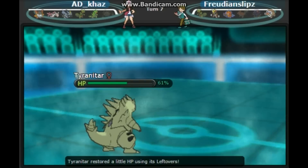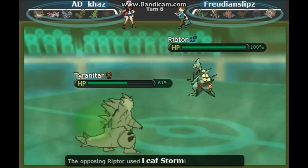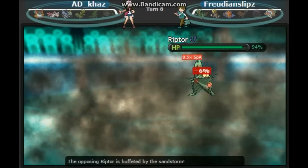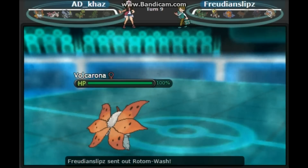Now he's going to go into his Sceptile, and I'm going to try to survive whatever it can do and get up my Stealth Rocks again, but Leaf Storm just kills me outright — which is fine. This minus-two Sceptile is the perfect opportunity for Volcarona to come in and start setting up with some Quiver Dances.